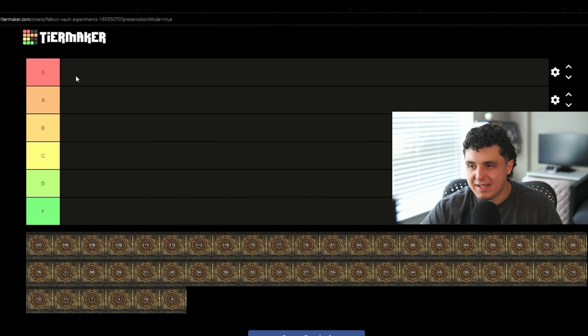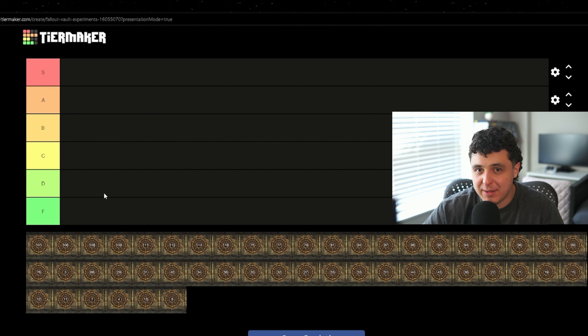We're ranking this based off of what vault I go into and how screwed I would be, or maybe I would live a pretty good life. S tier is obviously the best possible outcome — if I could be in any vault, this is the vault I would want to be in. A is pretty nice. B is okay, could be worse, could be better, but it's decent. C is completely neutral, not bad nor good. D is bad, a very bad situation. And F is I would rather be dead.